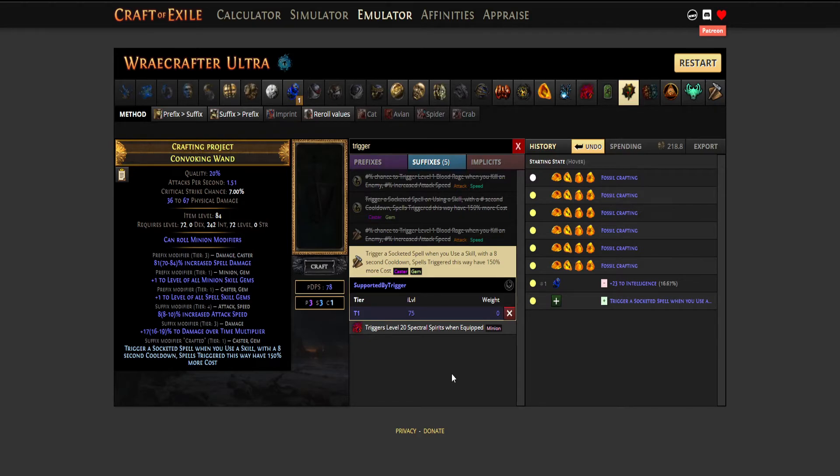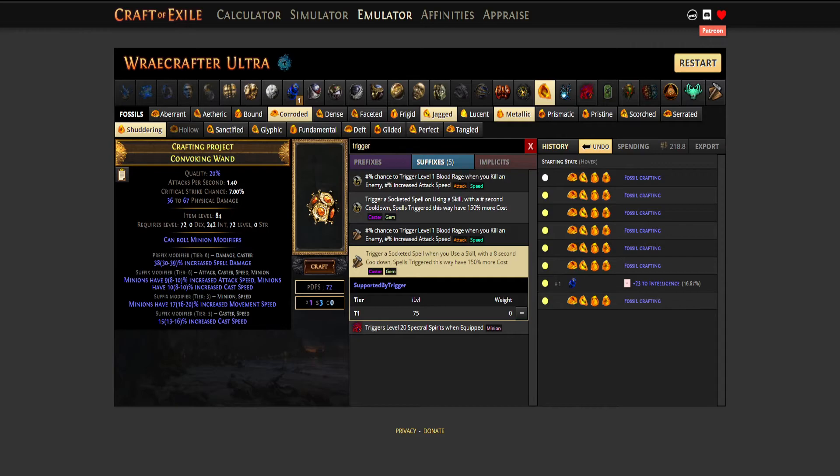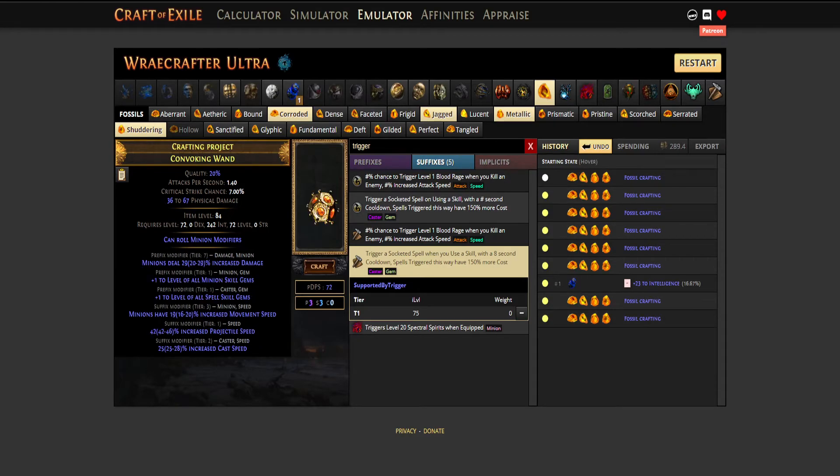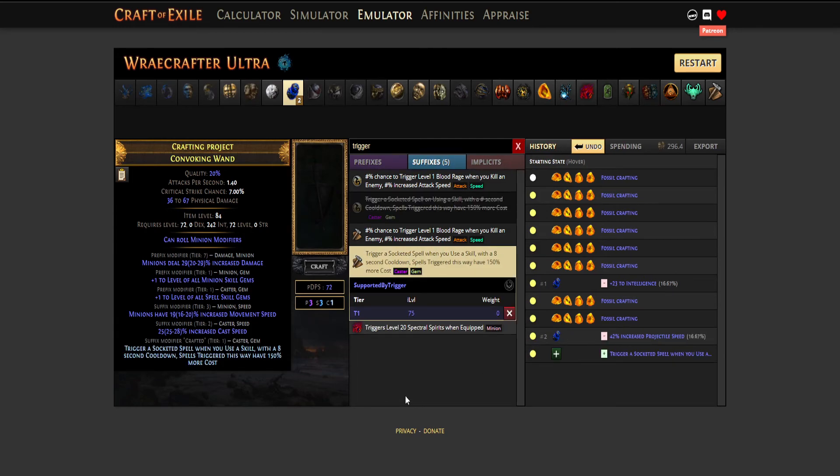But in our case we want to keep going to get the perfect one, so just keep rolling. This one has the 3 prefixes that we want, so now what we have to do is gamble and annul it. We removed a suffix, which is perfect. We just now simply craft trigger a socketed spell when you use a skill on the item and we're done.